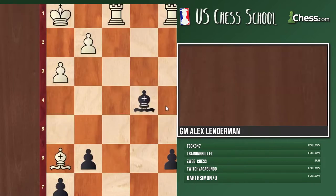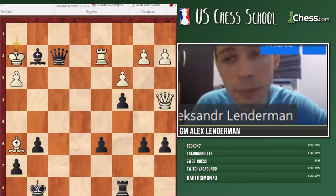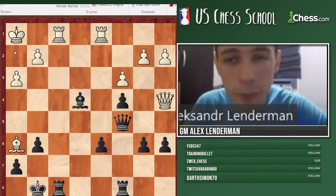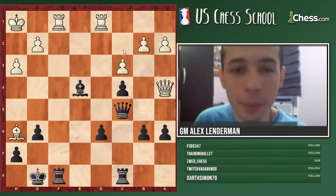Bishop c6 would not work in the same way because queen c2 would guard g2. Rook f2 doesn't work either because takes, takes, rook d2, king h2 and black's not winning. So the answer is b5. It's tricky because queen h5 looks so tempting, but if we miss queen d7 it's very easy to miss it.